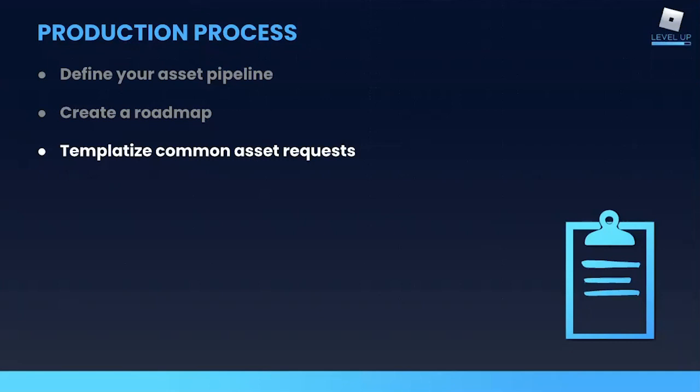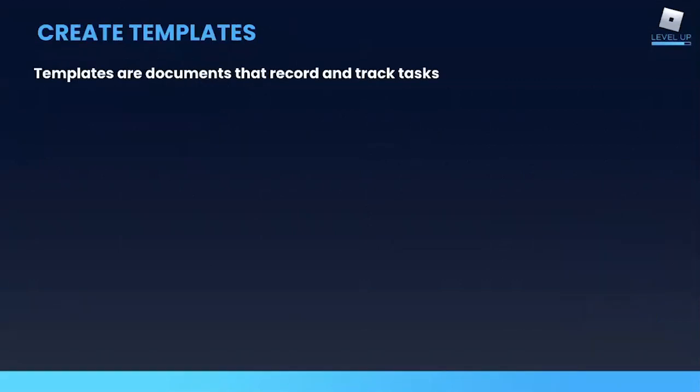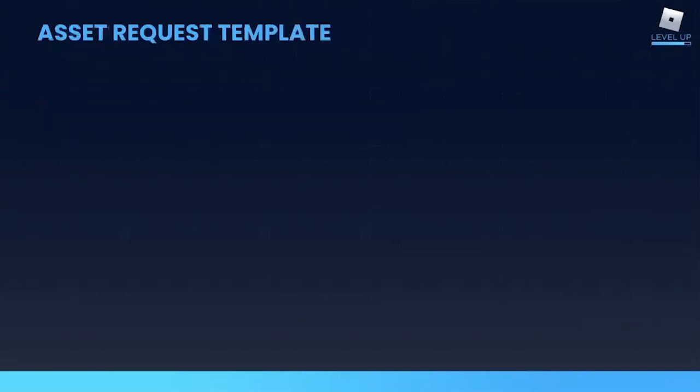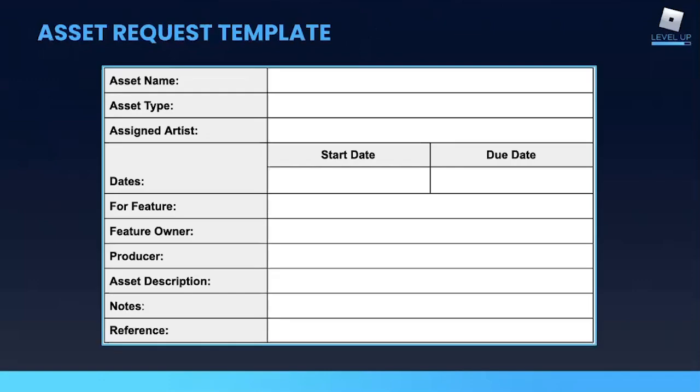Once you have a good idea of what your releases look like, you can start to create templates that standardize the work and facilitate the flow of assets through your pipeline. Templates are just forms that team members fill out to record important information. The main goal is to facilitate communication and handoffs as assets move along your pipeline. Things you might consider including on an asset request document are the asset name, asset type, who is making the request, the assigned artist, the producer, dates for production, and details about the request — including a description of what the asset should look like, any dependencies, and reference images.